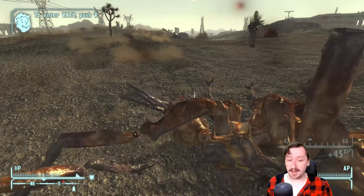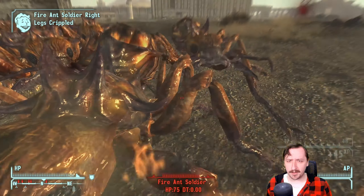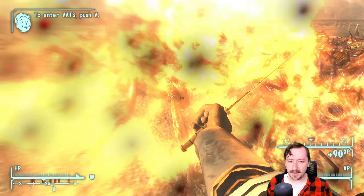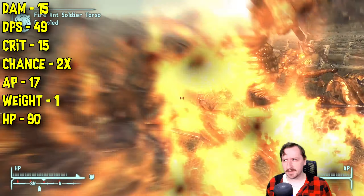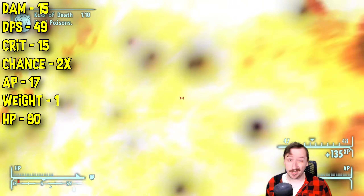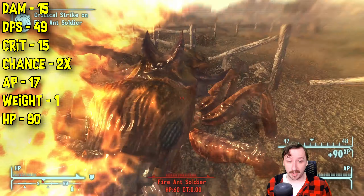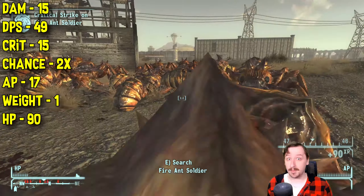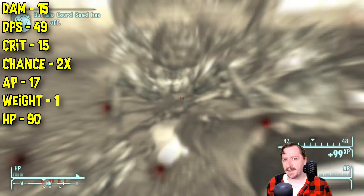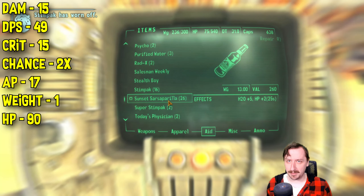The standard Combat Knife requires 50 melee weapons and 3 strength in order to wield, so it's fairly low requirements for a melee build — kind of what you'd expect for a mid-game weapon overall. This does 15 damage per hit, which is fairly low, but it has high damage per second at 49 DPS, so that's quite good. It also does 15 crit damage on hit, which is pretty decent, and has a 2x crit modifier, meaning Combat Knives are more likely to hit crits than other weapons. Low action point cost at 17, so you can spam this in VATs pretty often, and that makes it pretty strong in the early game.